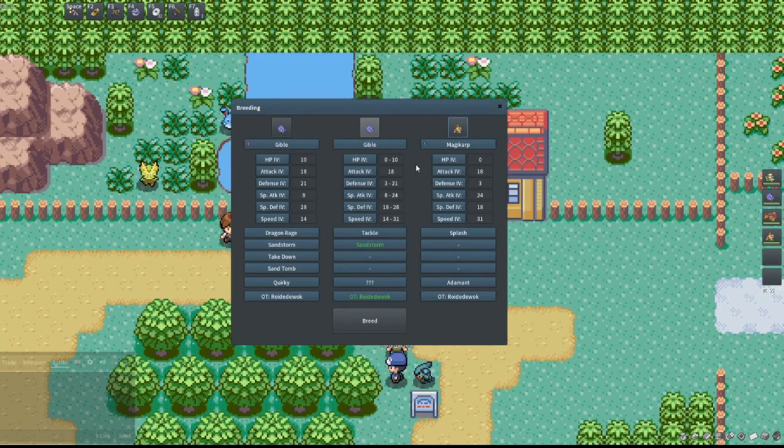Now we look at the stats of the bred Pokemon. The stats are either going to be the mother's, the father's, or an average rounded down, and the ratios for those are always going to be 25, 50, 25. What this means is that I could either get a pretty bad 14, a perfect 31, or some mix in the 22 range — but that's not something I'm willing to gamble on. So if we want to control this, we're going to go inside that building.